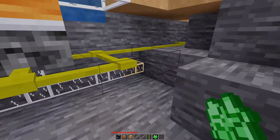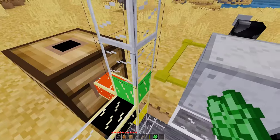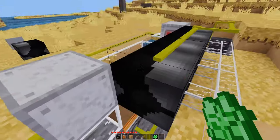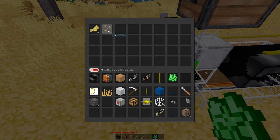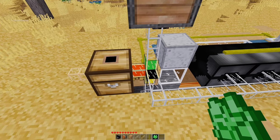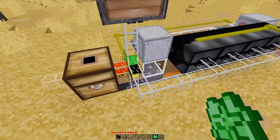If these deployers are all full, items go to a teleport tube which comes up to this chest. I threw our wheat seeds and wheat in there. Looking at the sorting pneumatic pipe: the chest is off the red line, and the yellow pipe goes down. So seeds will go down to refill the deployers and the wheat will go right into the chest.